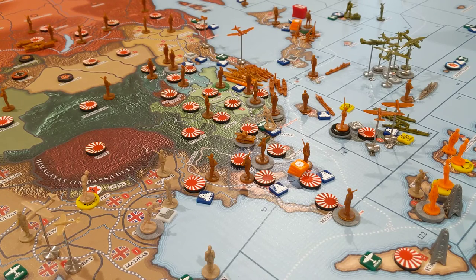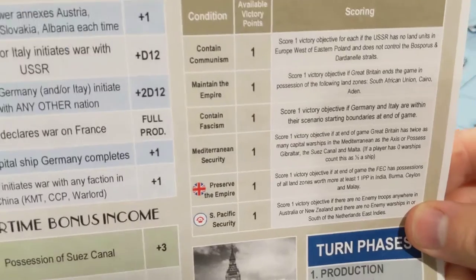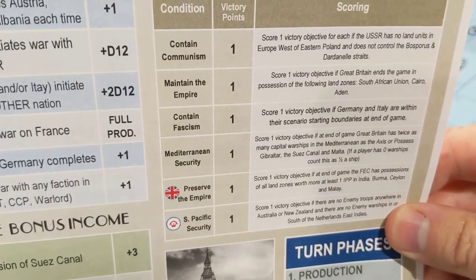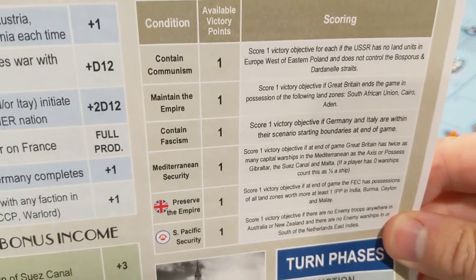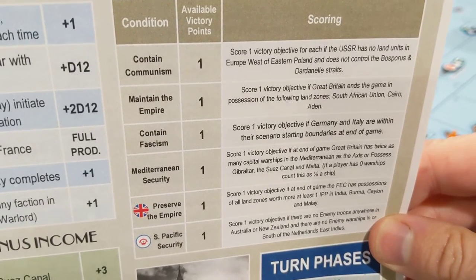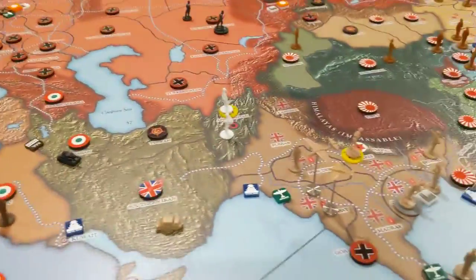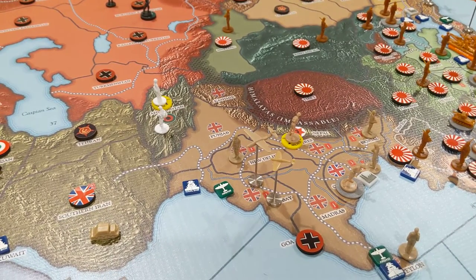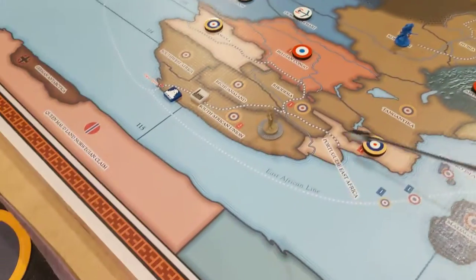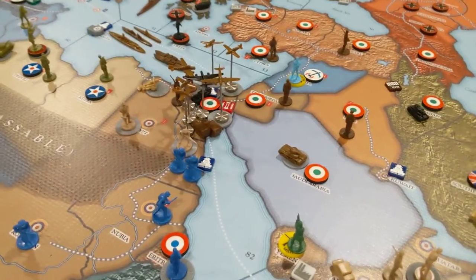Let's talk Commonwealth. Commonwealth has six possible points. The first is Contain Communism: score one if the USSR has no land units in Europe west of Eastern Poland and does not control the Bosporus and Dardanelles Straits. That's obviously true, so that's one victory point for the Commonwealth. Maintain the Empire requires Great Britain to hold South African Union, Cairo, and Aden. They don't have Cairo, so they don't get that one.